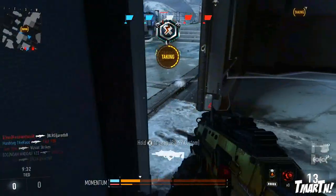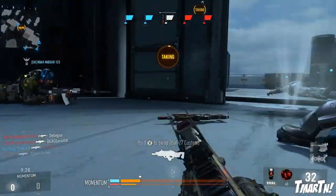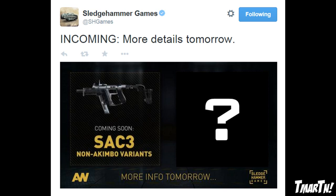You guys know the third elite variant rumors and hints we've seen over the past month and a half - those have finally been confirmed. Check out this tweet that Sledgehammer Games just put up earlier this afternoon. They said incoming, more details tomorrow. On the left side of this image it says coming soon: SAC 3 non-akimbo variants. Wow, that's pretty epic!